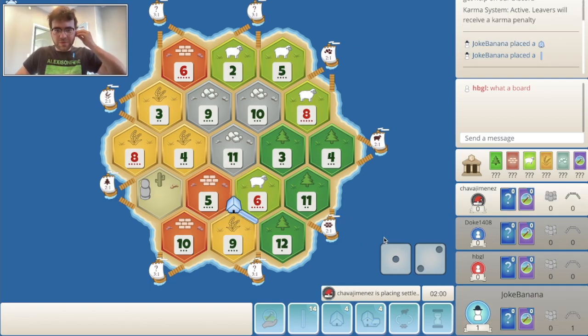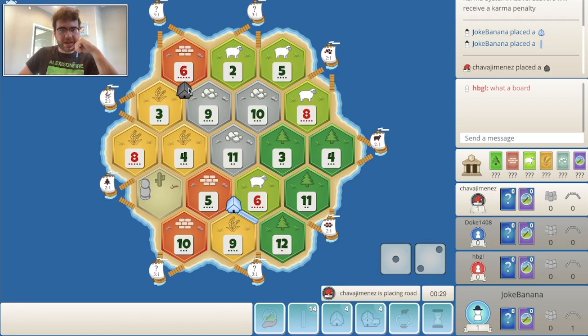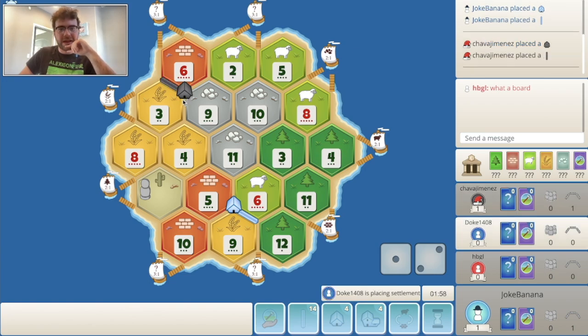Happy with this pick — best production and I like the resources that go with it, although I'd rather have ore or something. Can't be too picky sometimes. I feel like if the 843 is going to be left for red in last position, that'll be very good for them, so I'm kind of hoping somebody else picks it before them. 693 gets snagged by black — I'd agree with that because that's the other spot I was debating.